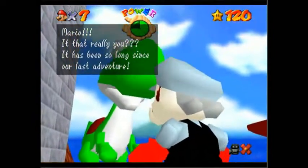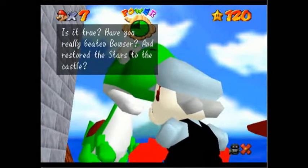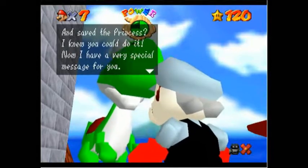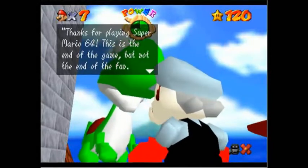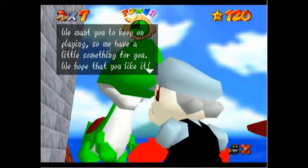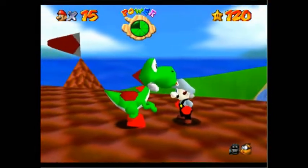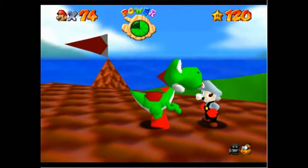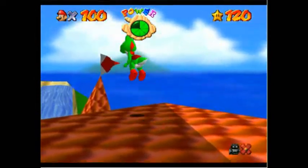Yoshi says: 'Mario, is that really you? It has been so long since our last adventure. They told me that I might see you if I waited here, but I'd just about given up hope. Is it true? Have you really beaten Bowser and restored the stars to the castle and saved the princess? I knew you could do it. Now I have a very special message for you. Thanks for playing Super Mario 64. This is the end of the game, but not the end of the fun. We want you to keep on playing, so we have a little something for you. We hope that you like it. Enjoy! The Super Mario 64 team.' And Yoshi gives us 100 lives — and by 100, I mean 99... actually no, it doesn't cap, it is actually 100. I don't know why I thought it capped at 99.